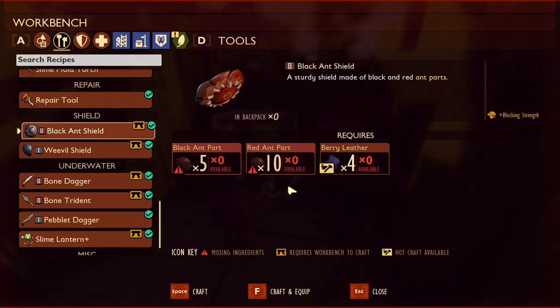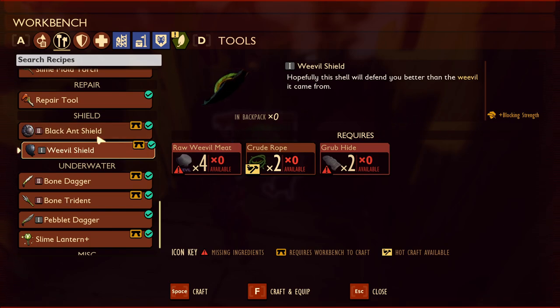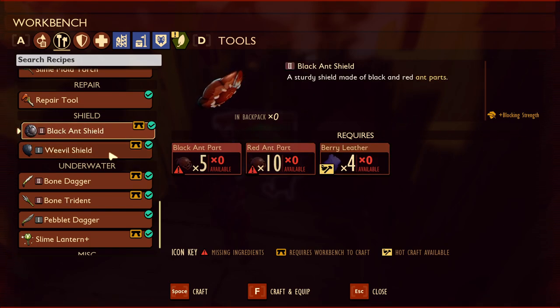Then we have the black ant shield. Made from black ant parts, this is a better shield than the weevil shield. It's a tier two shield — it doesn't show exactly how much extra blocking strength it has, but because it's tier two it's going to give you extra blocking strength, so it's going to be better than the weevil shield.